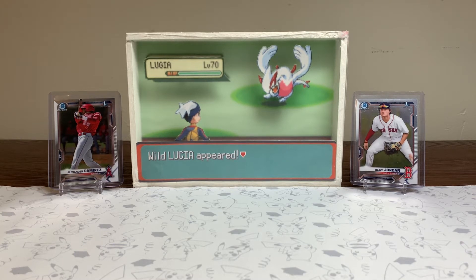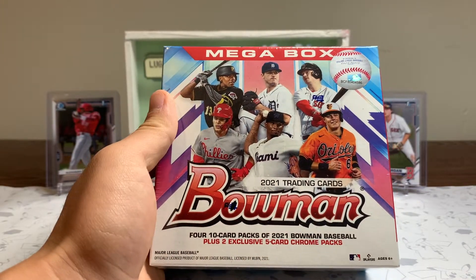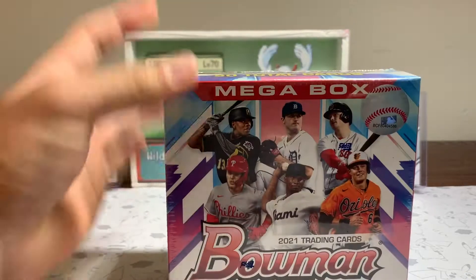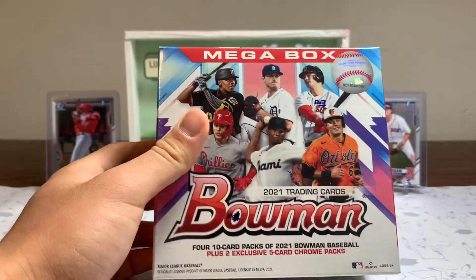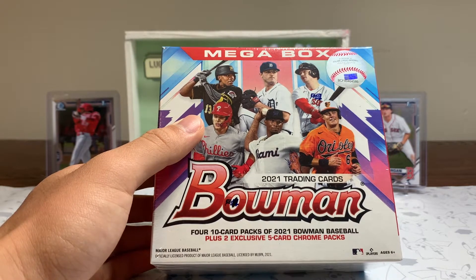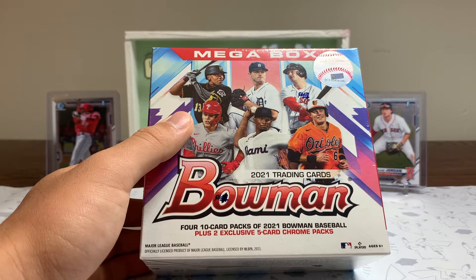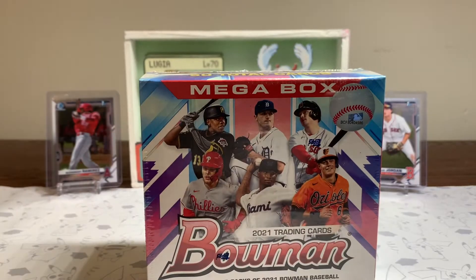What's up card busters, we're back today with another video. We finally got some Bowman mega boxes in our hands. We're going to open one today — I got this one specifically on Target's website. It looks like they're getting a lot of them in stock in their online inventory. If you're also lucky, you may be able to find some of these at Barnes and Noble.